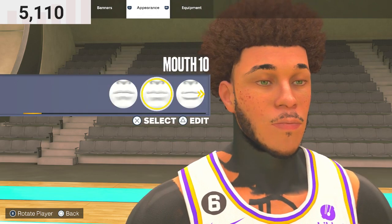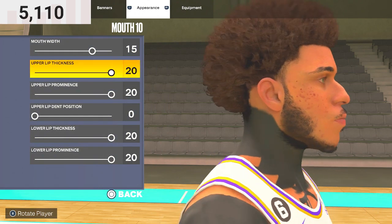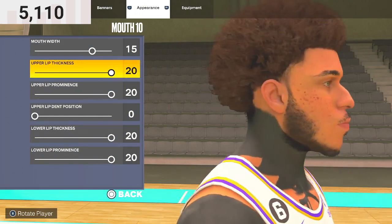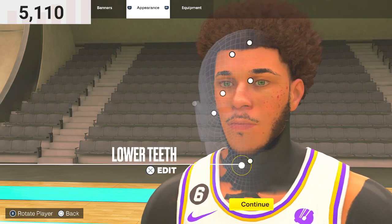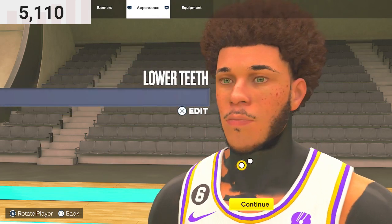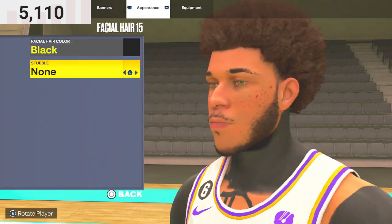For the mouth, you want to do Mouth 10. Upper lip 15, upper lip depth 20, lower lip depth 20. Upper teeth 4, lower teeth 3. Face shadow 15, face shadow color: black.